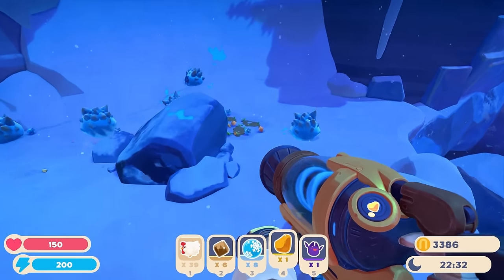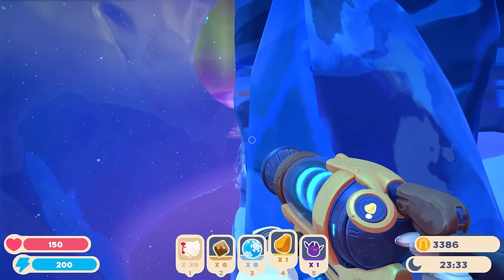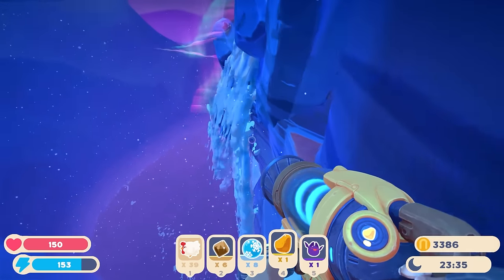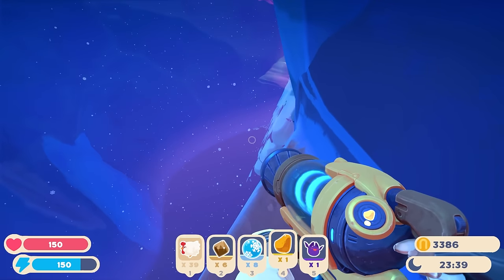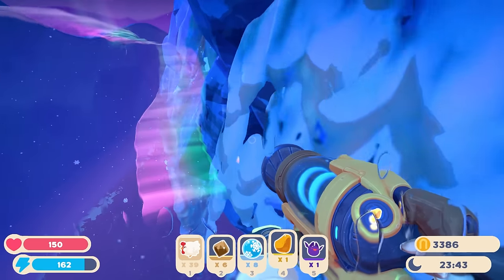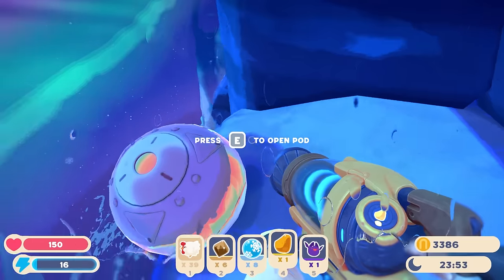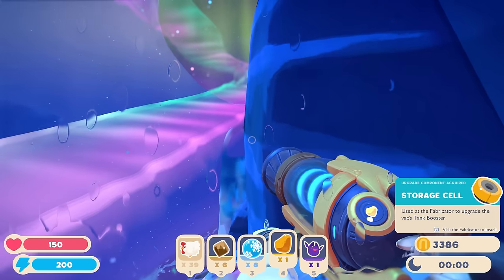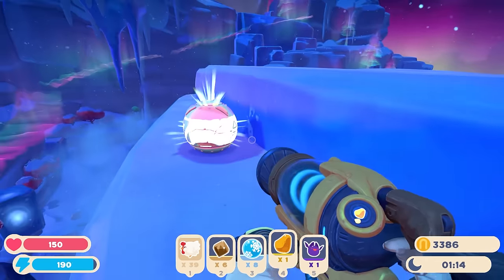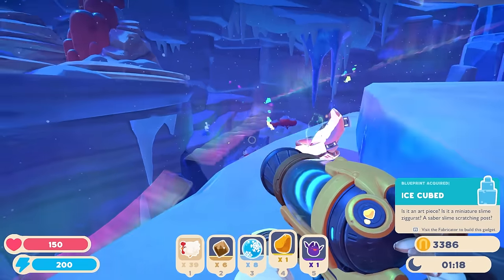This place kind of reminds me of the Nimble Valley a little bit. Risky jetpack of the day — I can stand here. I'm supposed to go around here. There's a pod! So close — storage cell. Hey, another pod. That one looks different, it looks really bright — ice cubed.